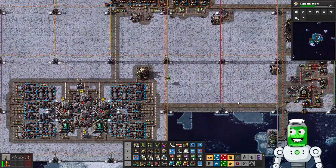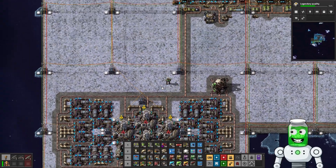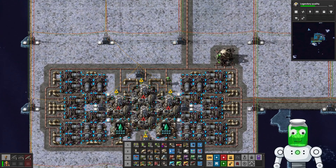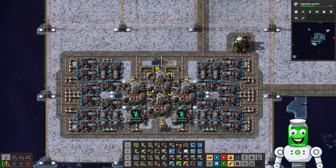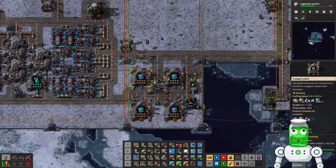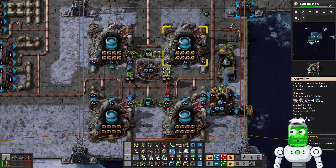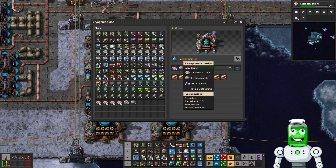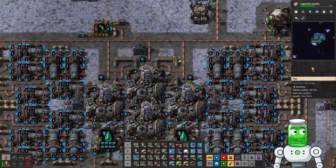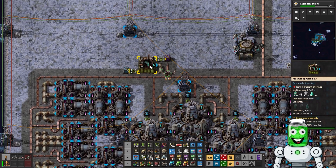I've put my trusty nuclear reactor here to inject some heat into the pipes to get started — I can take that out after. I'm going to quickly whip up a fusion fuel cell and also get barreling of the fluid set up. You'll find a blueprint for the fusion fuel cell in the description as well — it's a pretty simple construction. Now we've got fuel in all four reactors and we're just waiting for the cold fluid.